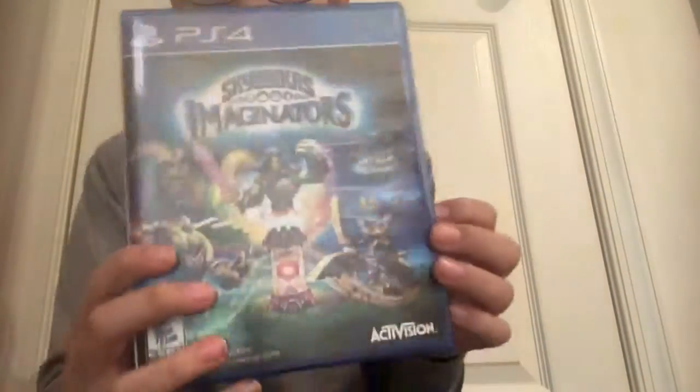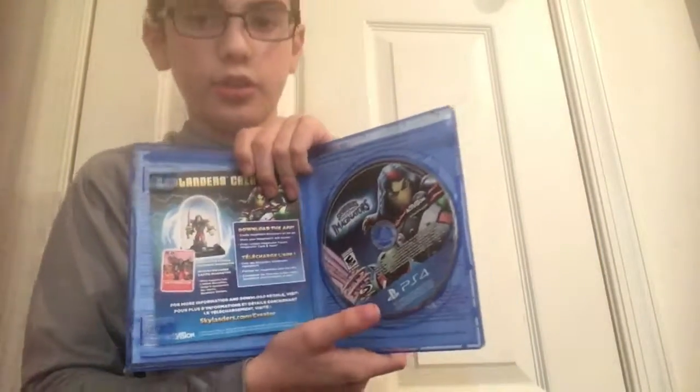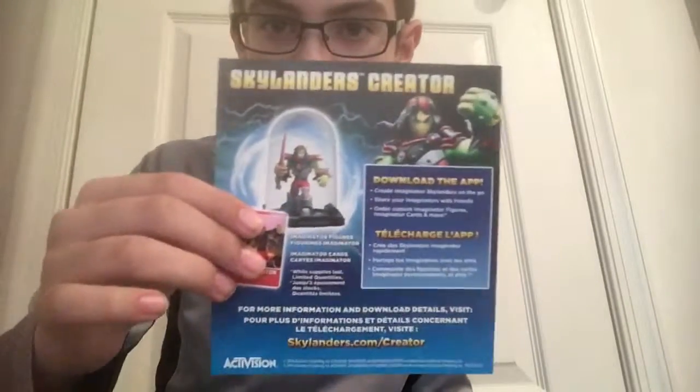Now let's see what's inside — the actual game. Here's the game disc. It's a picture of Sir Hoodington, the Imaginator on the cover. And here's an advertisement for the Skylanders Creator app — you can order your own Skylanders that you make inside the app. And then here's an advertisement for the Skylanders Academy Netflix show. It's a good show — I've watched the whole first season so far.